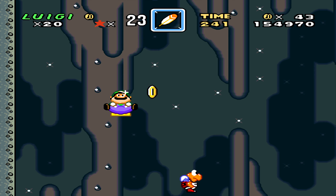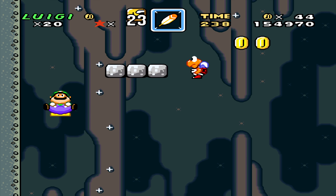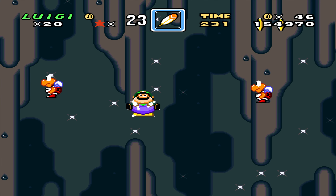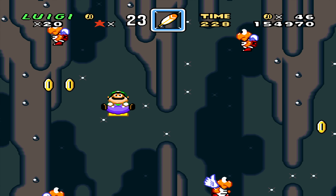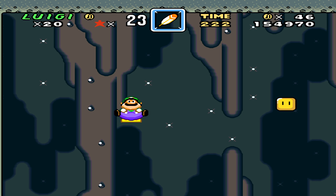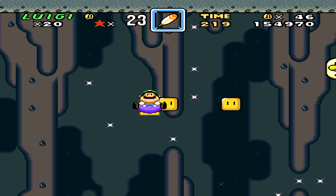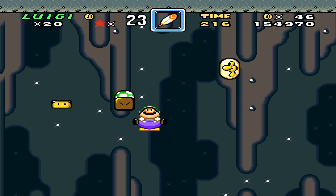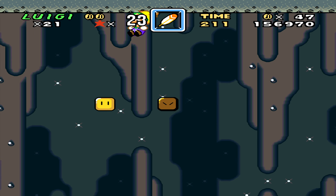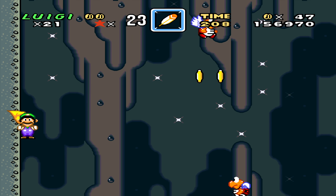I think he also slightly changed how Mario and Luigi look when they gulp the Pea Blue. I like it — they look a lot more silly in my opinion. Now I could swear in the original there was a Yoshi coin both to the right and to the left, but in this one it's just to the right. That's okay though — I still know where the other Yoshi coins are.